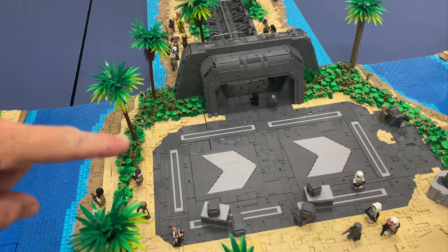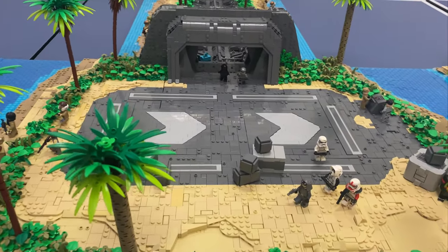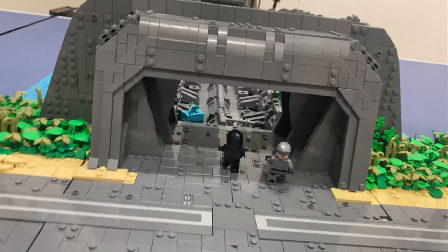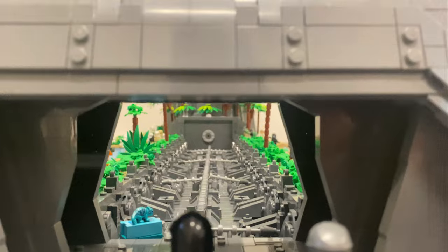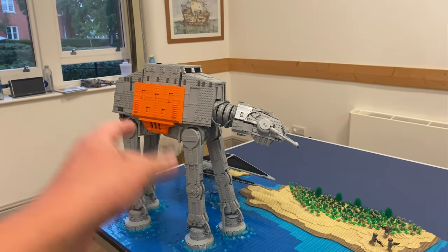Here we have Ben's portion of the build — without the shuttle blocking it you can see so much detail that was just completely unseen. It's such a shame, but it looks really good. I'm really loving these SNOT details, and there's the bunker — you can see the tower from there, it looks fantastic.